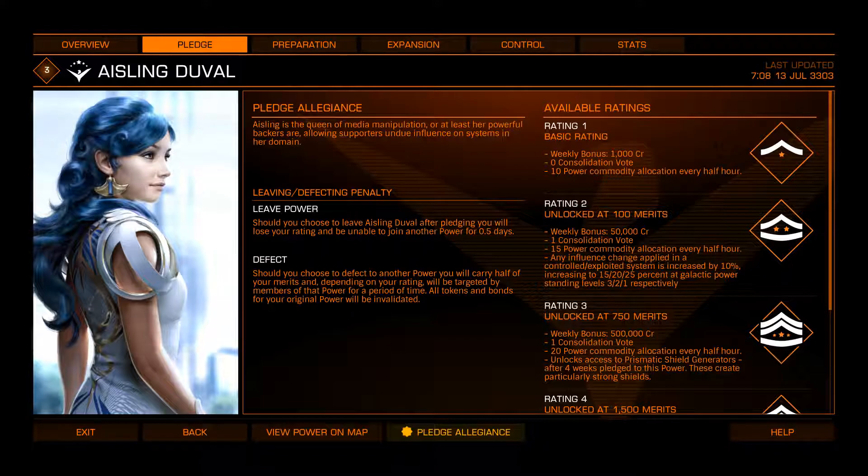She gives you the Prismatic Shield Generator. Not horrible. It's a Shield Generator which punches way above its weight class — basically turns a class 3 into a class 4, a class 4 into a class 5, etc. Downside: it uses up a whole lot more power than a regular Shield Generator of the same class, weighs a lot more, and takes forever and a day to recharge. On the other hand, if you're hauling cargo and you just want a whole lot of megajoules between you and the guy shooting you, there are worse things you could do.